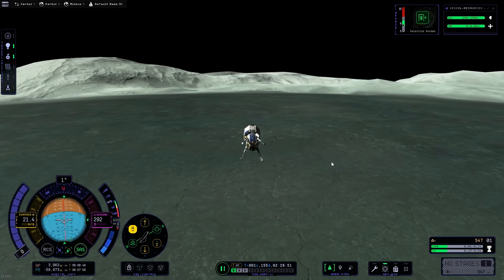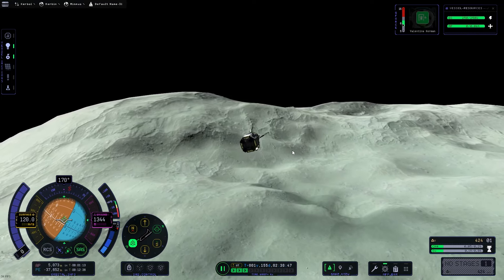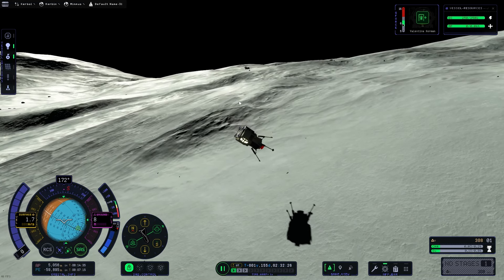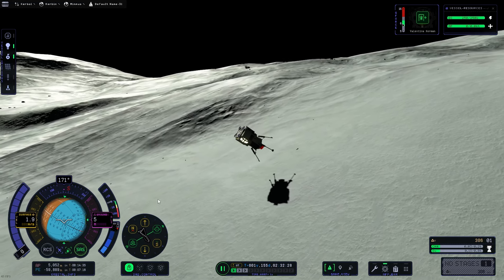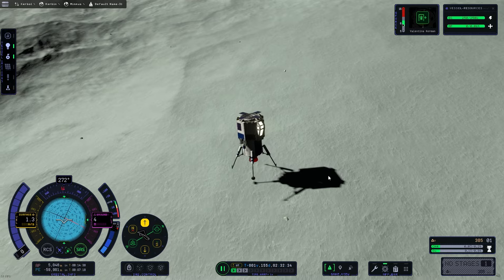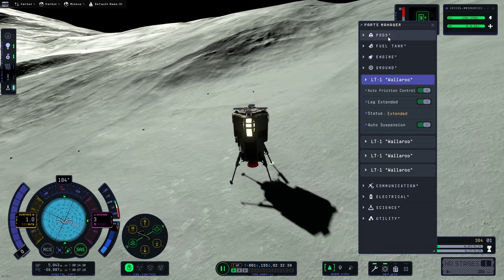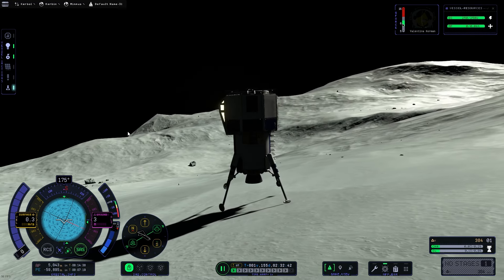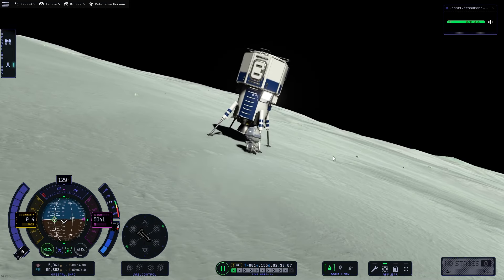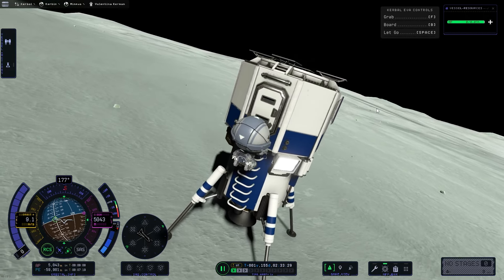Why not go for a third biome? So here I am boosting over to the side so I can land on these slopes and get yet another chunk of science. This was a bit more of a perilous landing as the pitch on this little hill is a bit more than I expected, and we do not have very good control on this little lander — the gimbal on the engine is not very high and it doesn't have a ton of reaction wheel control. So a little bit tricky, but no problem. Eventually we do land, hop down, grab just a little bit more science, and get back on the vehicle.